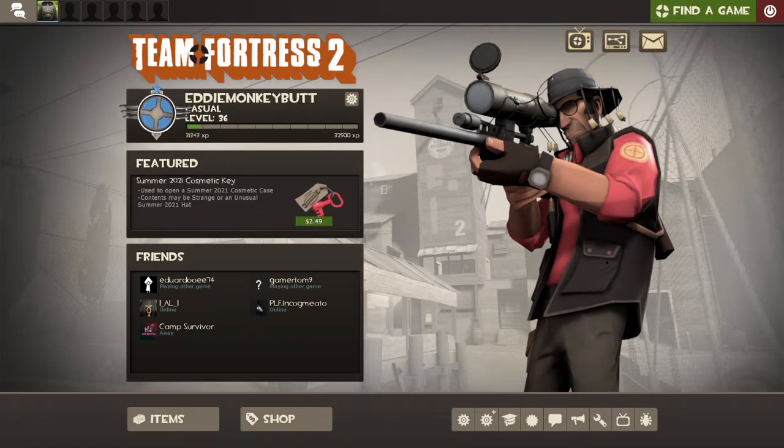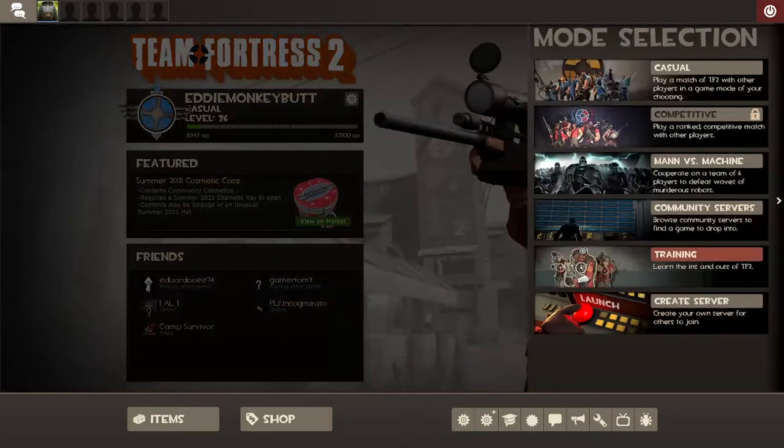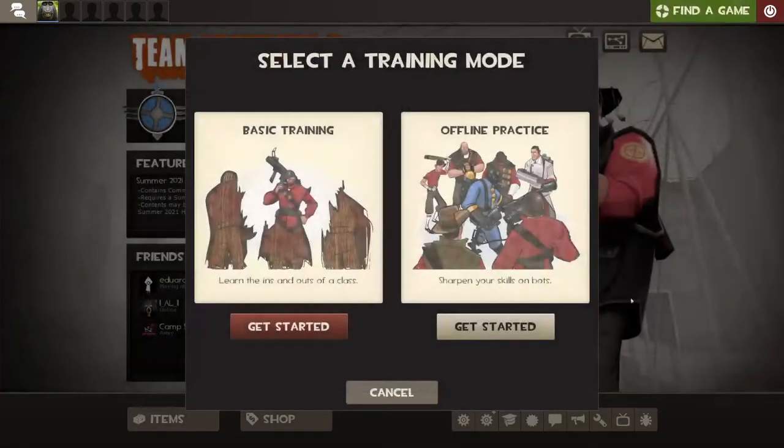I'm going to do a tutorial for if you're new to the game TF2. I'm going to be playing against the Valve bots — not the bad bots — the ones from Training. If you go to Find a Game, then Training, right here, to Get Started on the right, there's offline practice to sharpen your skills on bots.